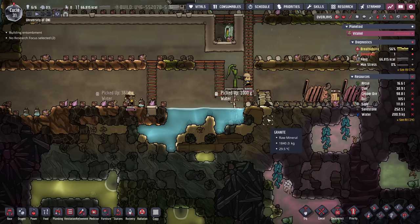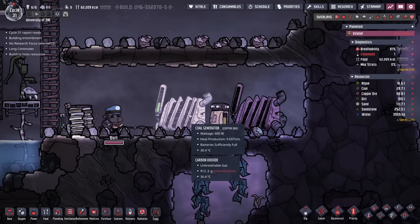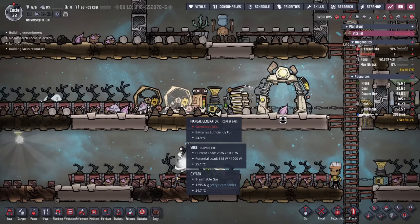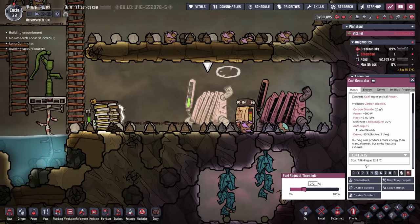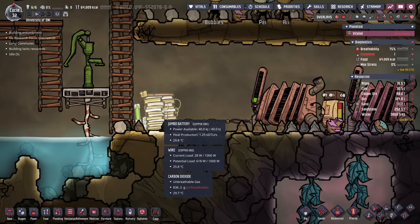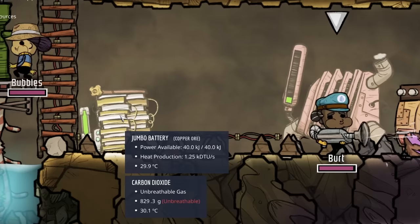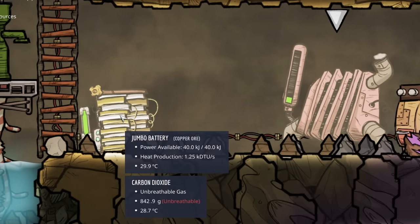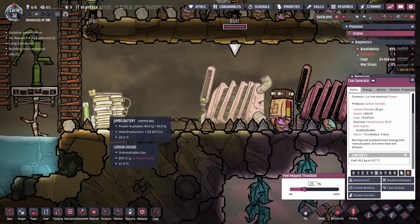Try to keep your duplicants' socks nice, warm, and dry. Our batteries have fallen to the point where the coal generator was just loaded up with coal, and for that we're getting 600 watts — keeping duplicants off the manual generators. However, the duplicant loaded the coal generator with 200 kilos of coal, and even when the jumbo battery is full, the coal generator keeps burning because it still has coal. There's no more space in the battery for that power, so you're literally wasting coal. For a basic system, this isn't too bad, but it's something to address.